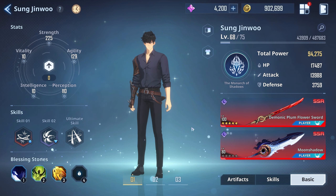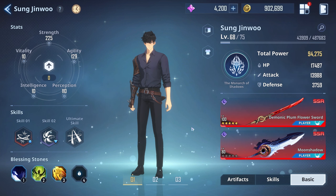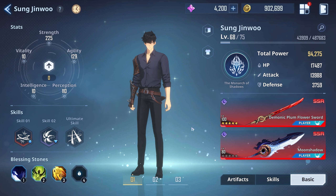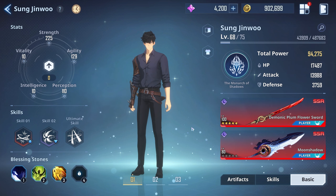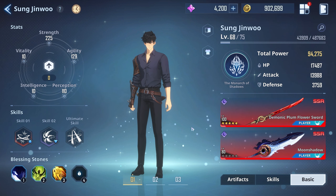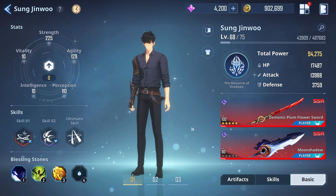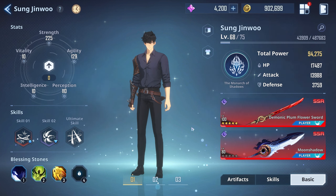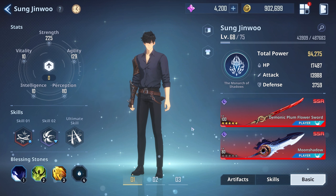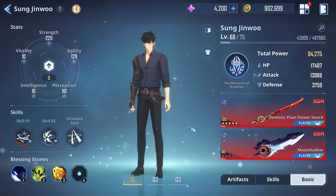I know I said that about the scythe and the plum sword, but that was because I had both of them at level five. If I had this Moon Shadow at level five, I think this probably would be the best. I'm gonna get it there eventually. It is actually in my opinion the best combination in the game — for me it's just the scythe in this because I have the scythe at five star. So if you guys have this combination of both of these weapons, definitely use it. They're both very fast weapons and you'll see in the video.